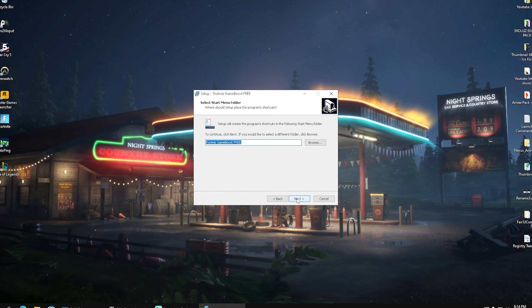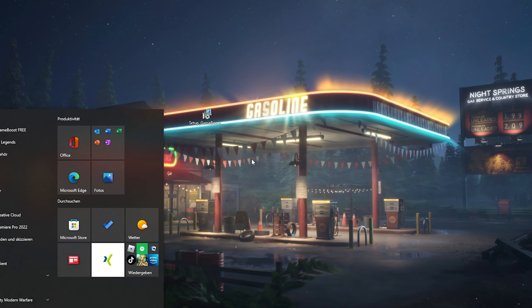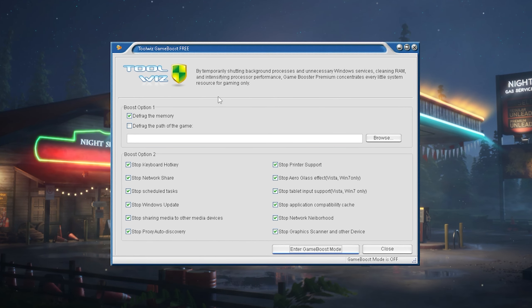You can quickly go through the installation process, simply put it wherever you want on your PC and click install. I already have it installed, so I'm just going to search up Wise Game Booster 3, and once we are in the application itself it already tells us what it does.